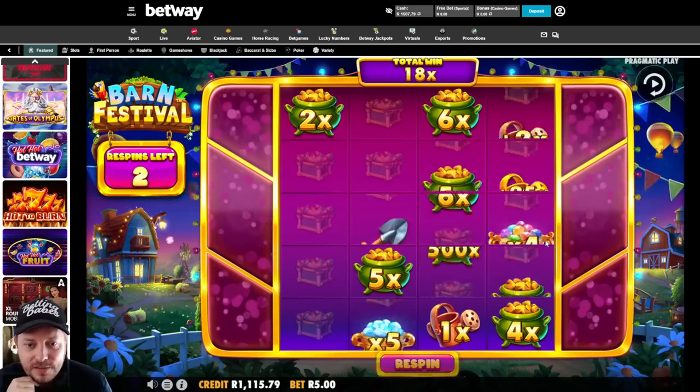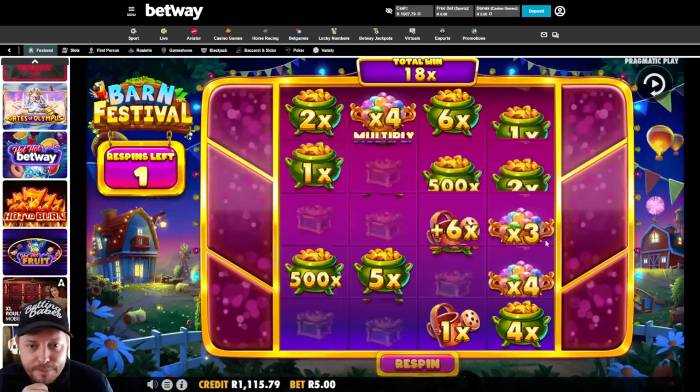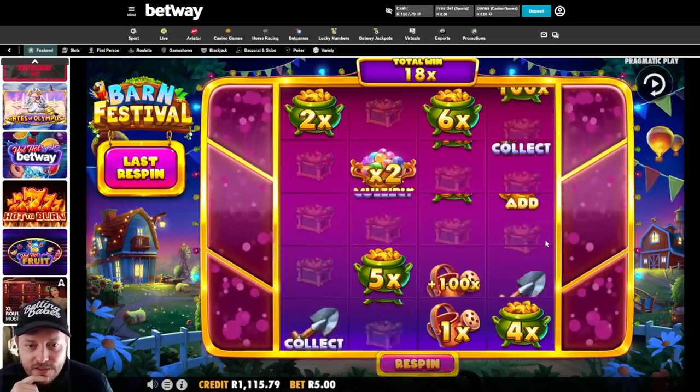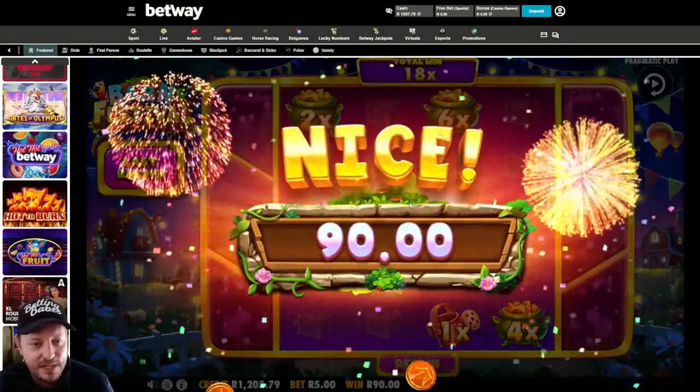We'll take it - give us extra respins. I think this is us done here. I think this is us donezos. Yeah, I knew it. I knew it, and I had to push the stake up as well.